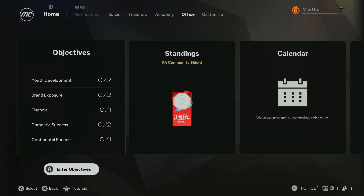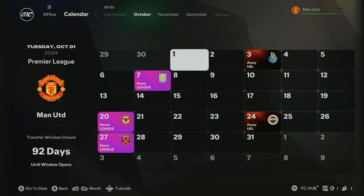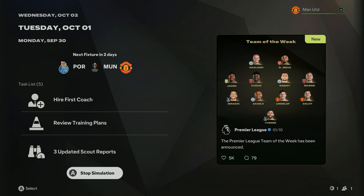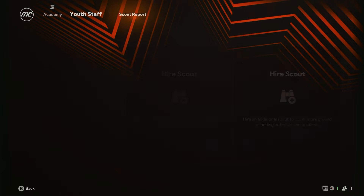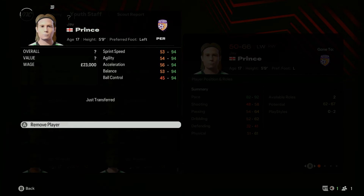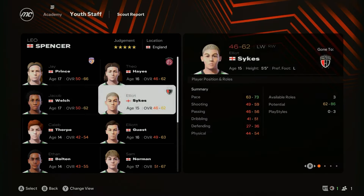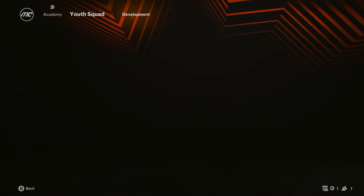Then back out, go to the office, and go to the calendar. Scroll over to October the second, because this is the first day the scout returns. Once you get to the second of October, go back and look at your scout's report. You just need to sign one of these players — I signed multiple but you don't actually need to. And that is Rising Talent and Scouting Network done in about 15 minutes.